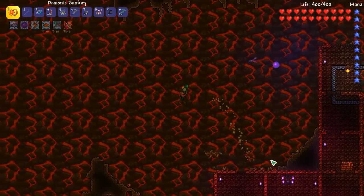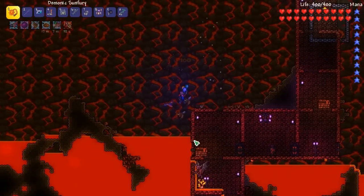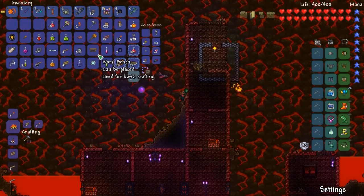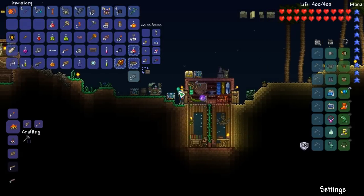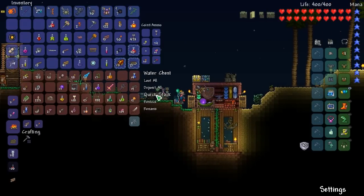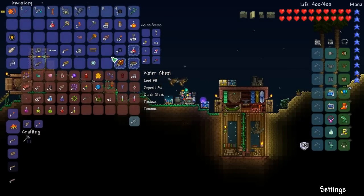We are in Hard Mode now. There are some things we can get from fishing. We're going to open up all the little crates right now. I didn't even buff — I thought I buffed. I didn't even buff in that fight. That's the craziest thing.